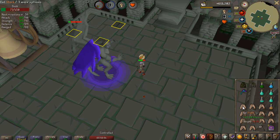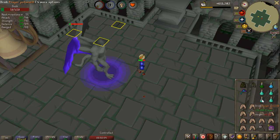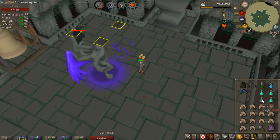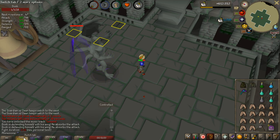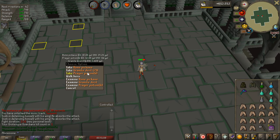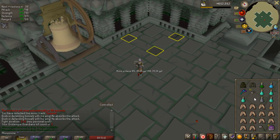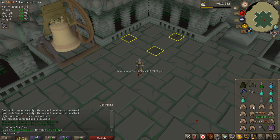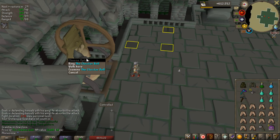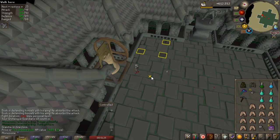Here you can see my first kill on the Grotesque Guardians. This was my first overall attempt and I did manage to kill it. The kill time was 2 minutes and 51 seconds and the loot was not the greatest. But for a first attempt I was really happy with how I did. I probably took a bit too much damage in the transition phase because I got hit by the lasers a few too many times, but in general not too bad.